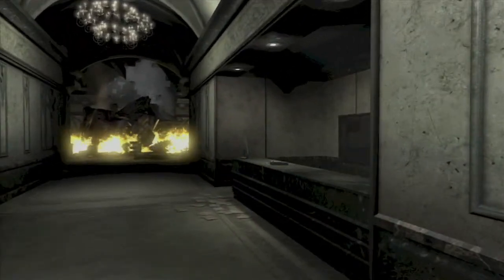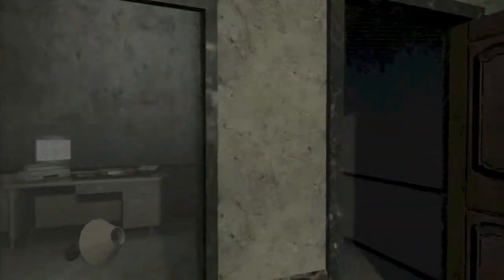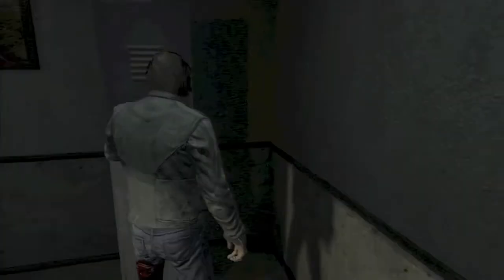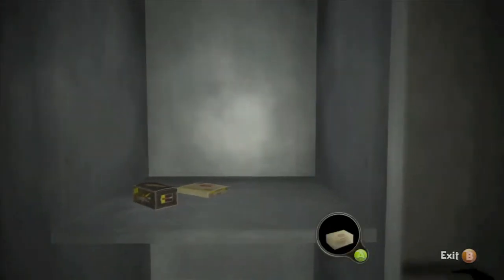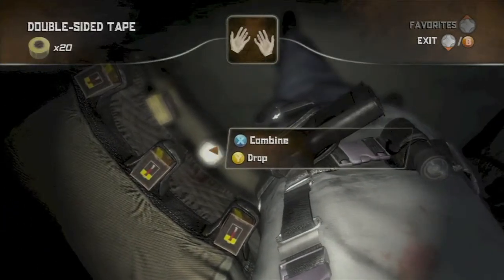Then you want to go into this room — it's the room where we turn the electricity back on. It is also on the right. Head into this locker right here, open it with the A button, and grab the mosquito spray, the battery, and the tape.